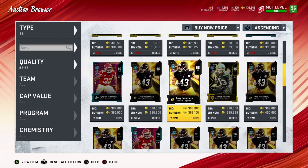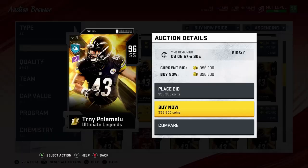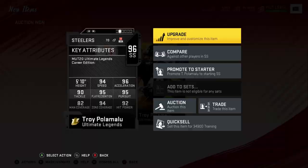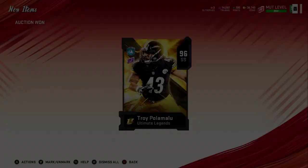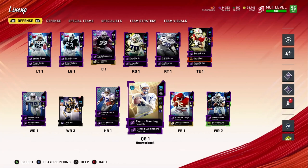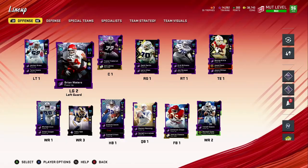He's going to be on the squad for the remainder of the season, so we need to get him. He's right here for 396k — we'll go ahead and snag him up. He'll probably go for less later on, but I'm fine with it. He's got 92 hit power, so I'm happy with the stats. He's gonna be a heavy hitter out there, especially as a linebacker. His stats are insane — let's go ahead and upgrade Brian Waters real quick.